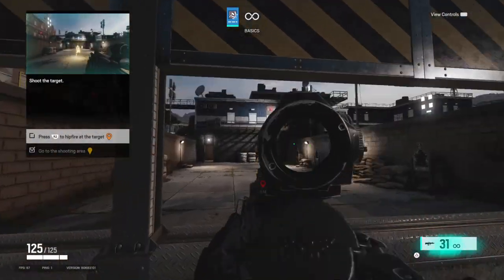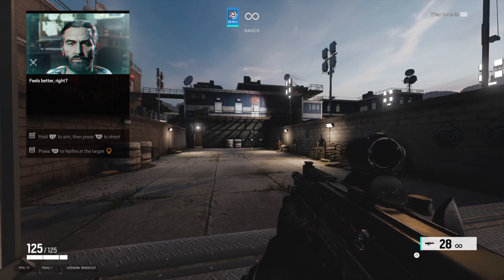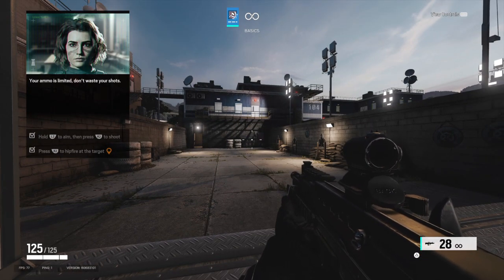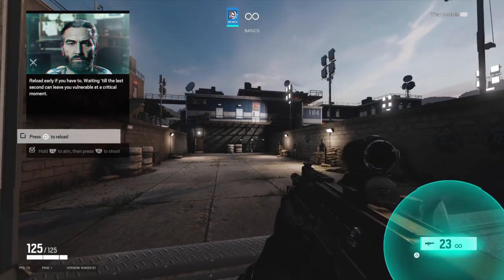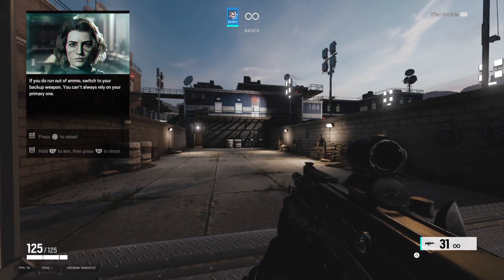Shoot the target. Now try while aiming down your sights. Feels better, right? Your ammo is limited — don't waste your shots. Reload early if you have to. If you do run out of ammo, switch to your backup weapon.